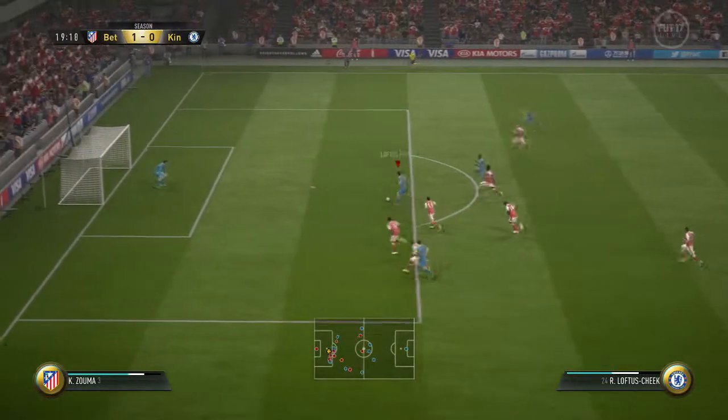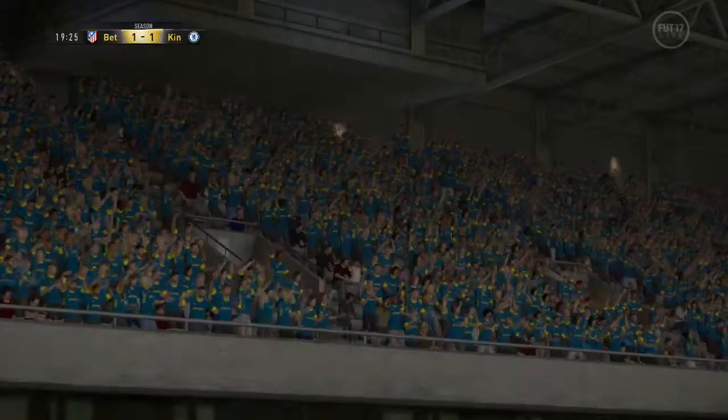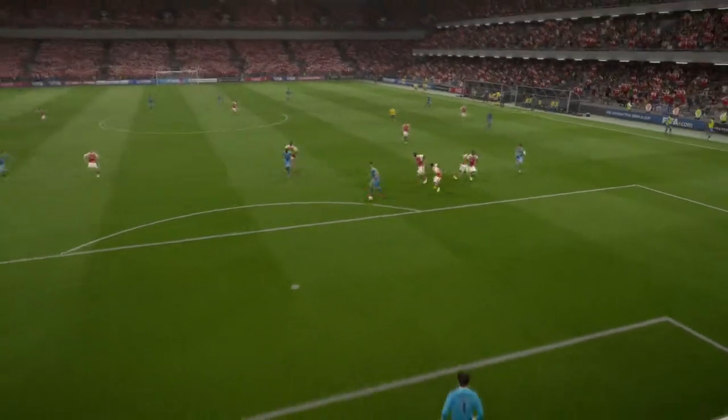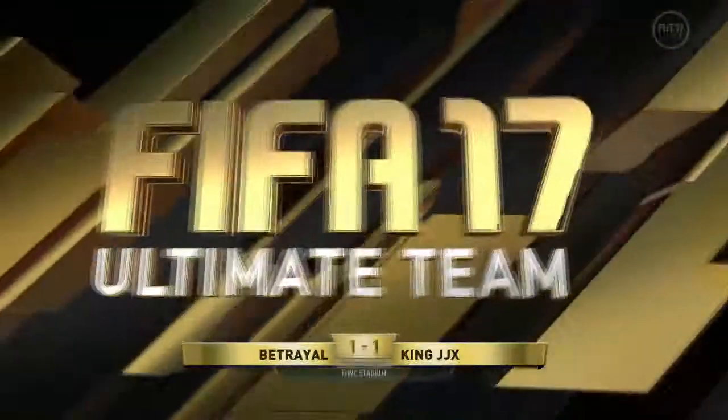We come straight back. Does well to get past the defender there, and Loftus-Cheek — sorry, he looks like Costa to me — nice little low-driven shot, he's not going to miss from there. They're OP as hell this year. If you don't know how to do it, you just double-tap B, or hold B and tap it again for more power. Happy days.